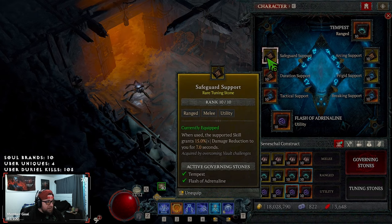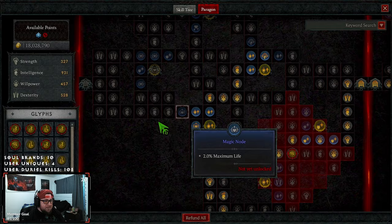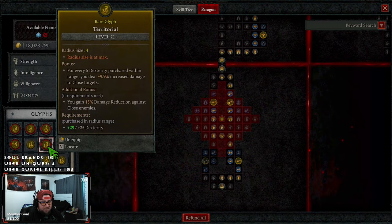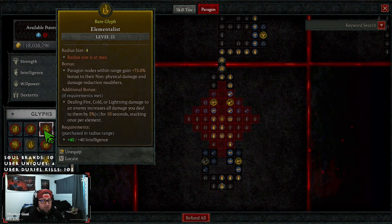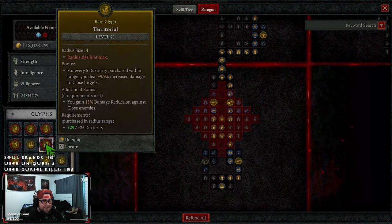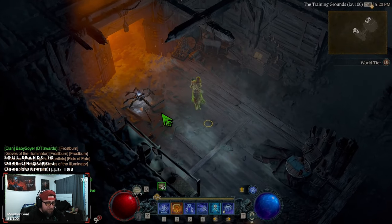For the Seneschal companion, Flash of Adrenaline for even more damage, Tactical Duration, Safeguards — easy. Tempest with Frigid for cold and Breaking for vulnerability. For the paragon board glyphs, we have seven: Control since everything will be stunned or chilled, Destruction for more crit, Elementalist for non-physical damage with fire/lightning/cold, Flame Feeder for more damage against burning, Reinforced for damage reduction with a barrier, Territorial for more damage up close and DR, and Enchanter for more non-physical damage and resistance capping.